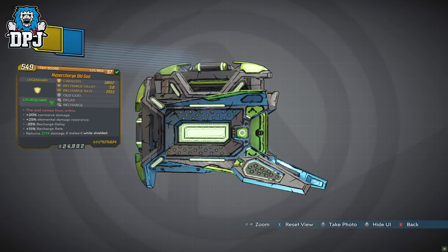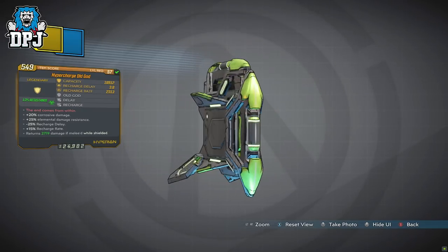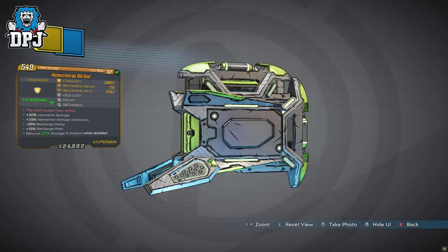I uploaded a grenade build for Zane last week — this would have been a great addition to that build. If you have a set of these Old God shields, depending on the grenade and element you're using, this would pair great with that for that extra damage.